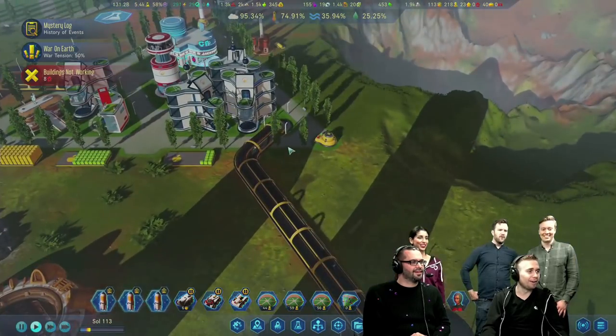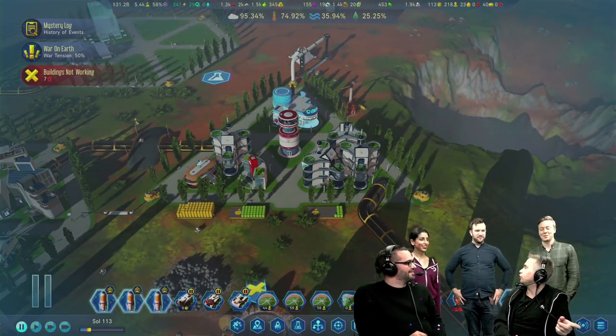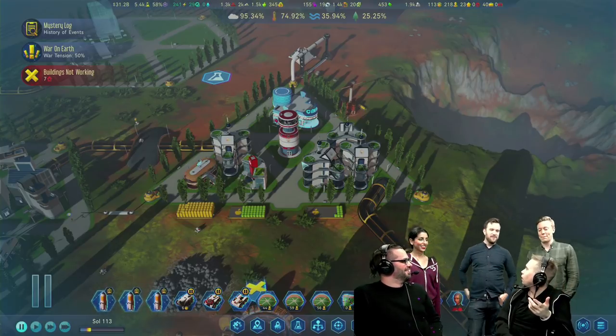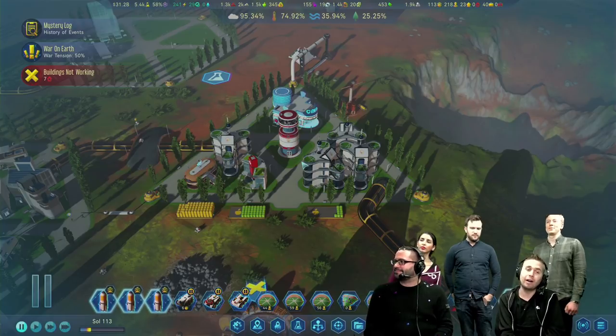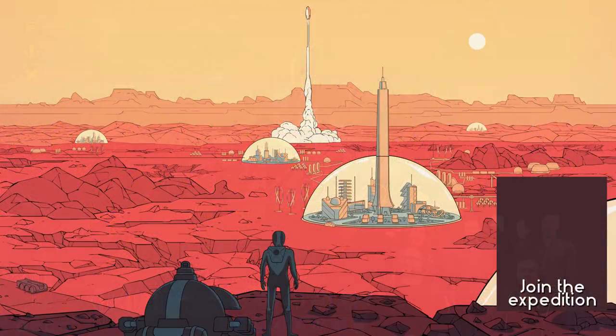We'll leave it up to you guys to populate the capital city and explore all of your animals going out into the wild. Look at these guys going out there — that must be a really good day. This is right after Earth just bombarded our colony, so that's less of a good day. We'll leave that up to you guys to explore. We're going to end this stream for now and roll over into Cities: Skylines. Thank you guys — we'll see you next time. Bye!